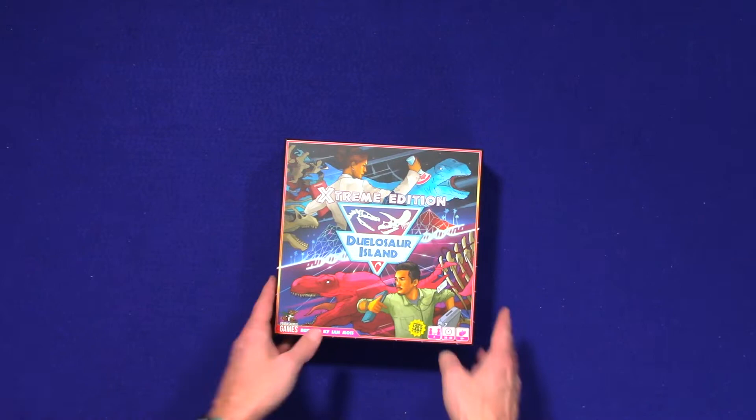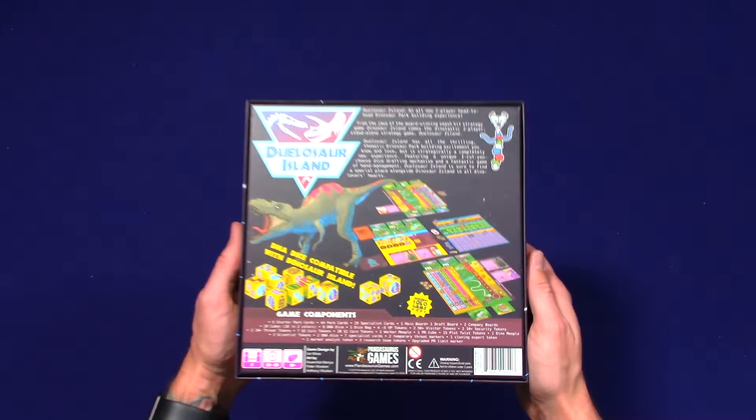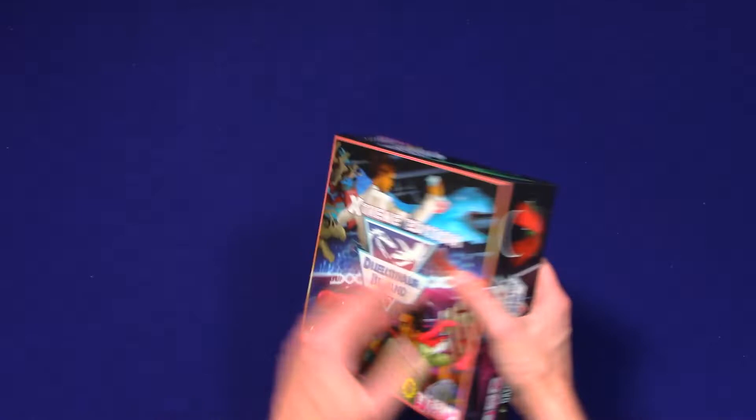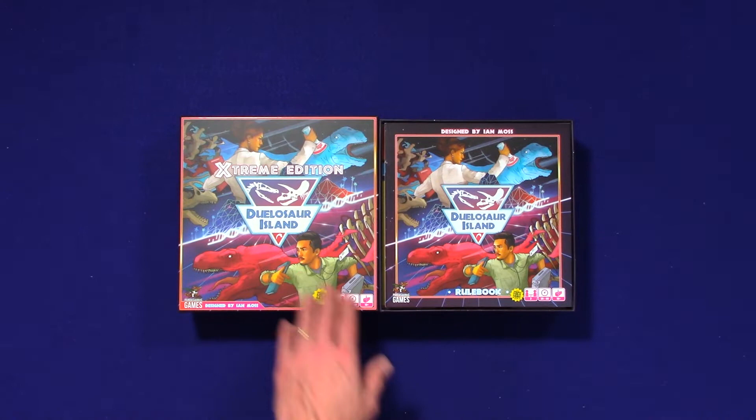Let's take a look here. Actually, before I do this, let's take a look at the back of the box. It looks like Dinosaur Island Mini. This is Doulasaur Island — for those of you who don't know, this is like a two-player head-to-head game of Dinosaur Island. Doulasaur Island — two people duel. It also says it has a solo game mode.